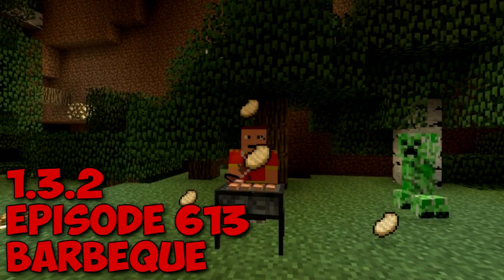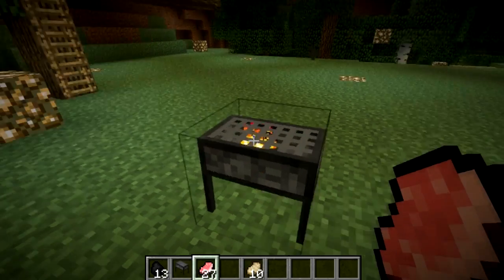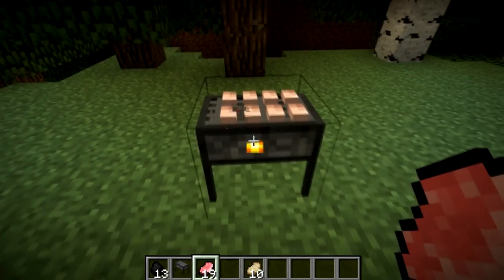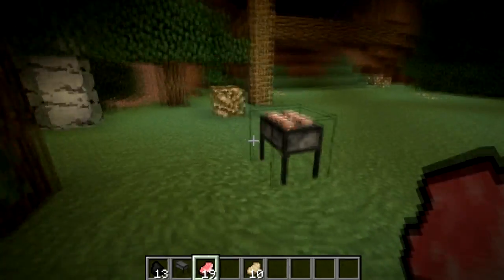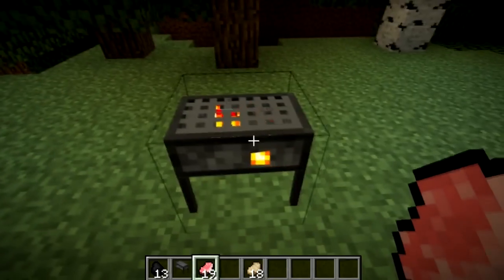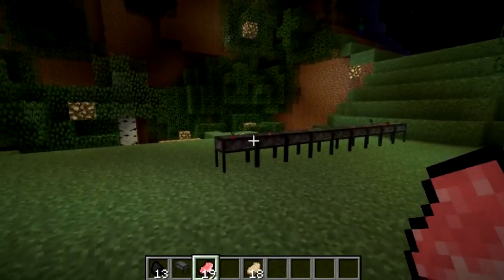Welcome guys to episode 613 of Minecraft. I'm using the barbecue mod now. This mod implements a barbecue into Minecraft and creates a nice, different way of cooking your food. You can see I'm cooking my eight delicious pork chops in barbecue fire-styled fashion. They turn dark brownish — there we go, golden brownish — and then they pop off. We have delicious barbecue-cooked pork chops, and we're going to break our barbecue and head over to our massive cookout.